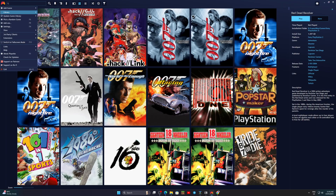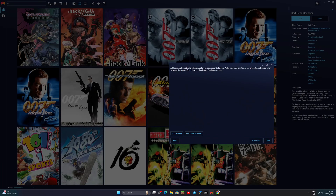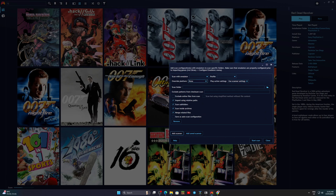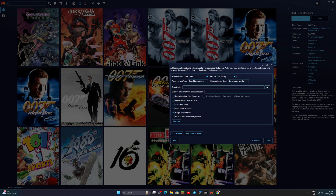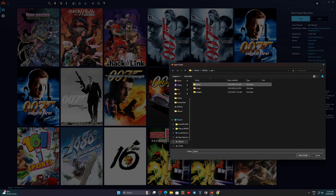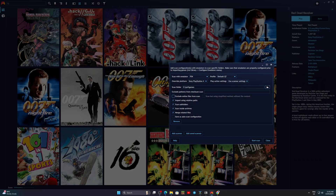To add games, click the controller icon and hover to add game, then emulated game. A new window will open. Click add scanner. Choose PS4 for scan emulator, default QT for profile, Sony PlayStation 4 for override platform, and set your PS4 games path for scan folder. Click start scan.